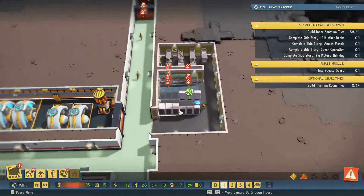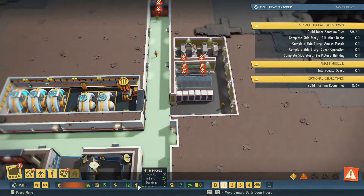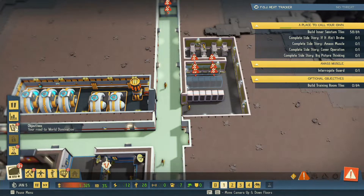Okay so here you can see stuff being built - the lockers being brought in, that increases our capacity as you can see, growing over time. Let's go and check out optional objectives.